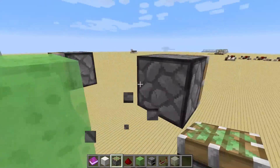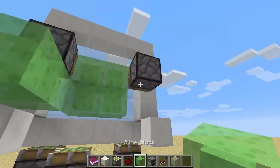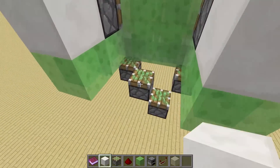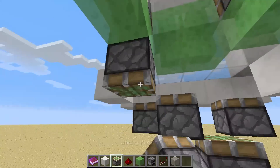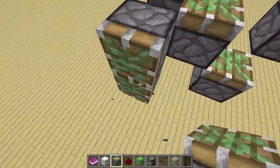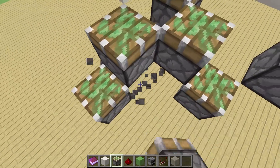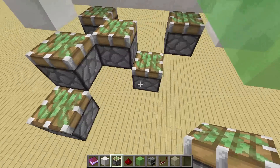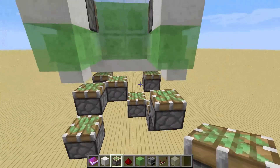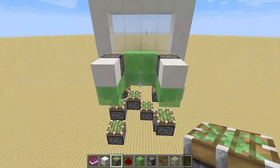Then we need to grab these pistons too. Therefore we place two more slime blocks underneath, put a block on top so the floor looks nice afterwards. And then we can also do the double piston extender thing here. So just place the upper piston next to the upper piston and the lower piston over here. And over here we do it the other way around so the lower piston is next to each other and the upper piston right here. And then you have already all the pistons for the lower half in place.